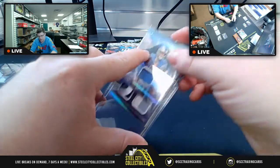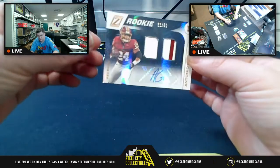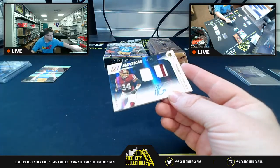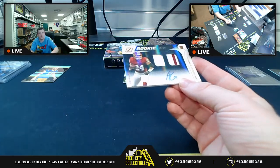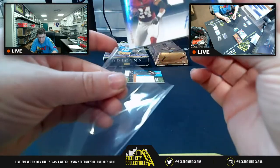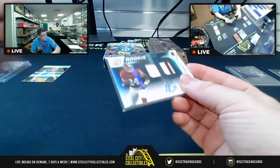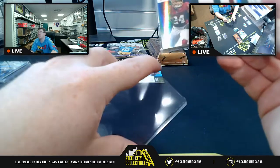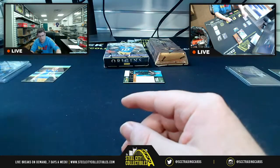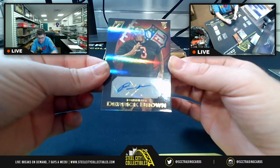Back to NFC East — a dual patch auto, 33 of 50 RPA for Antonio Gibson of the Washington Football Team. Then NFC East again with Ken Jay, going with the Saquon and also Derrick Brown of the Panthers rookie auto, 23 of 75.